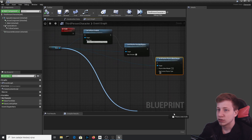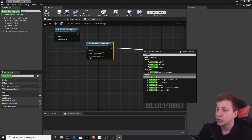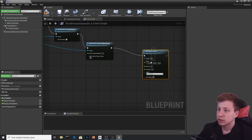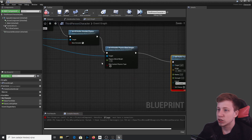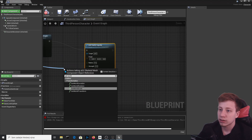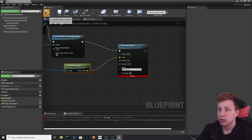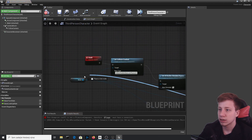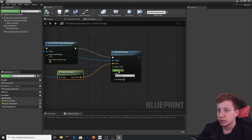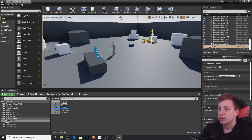We can add a bit of randomness — add a Radial Impulse. The target will be set to Self and the origin should be the mesh's world location. Set the radius to around 30 and strength to 100. That should change things up nicely.